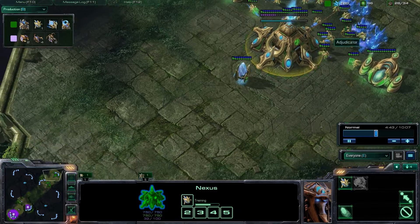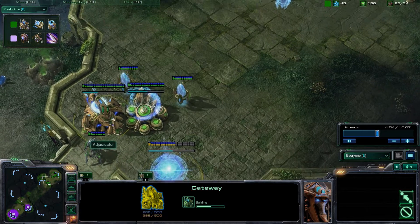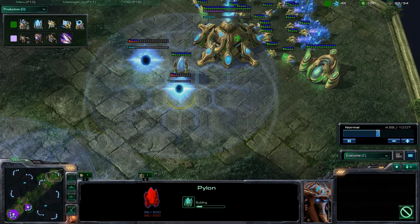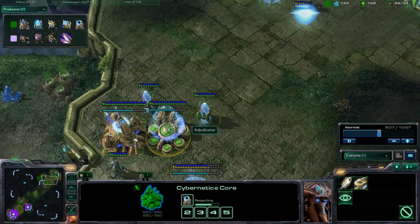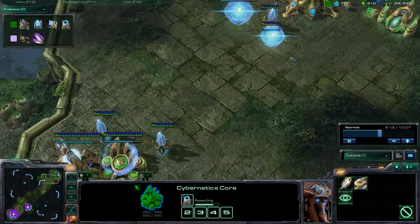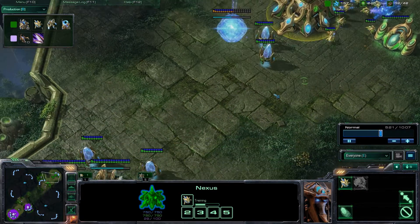Still making probes and want to really manage this chronoboost. Now that I'm pulling resources I want to put my third gateway down - notice I have one, two, three - and I've got a sentry coming. You want to put another pylon because with chronoboost you're going to hit the supply cap very quickly. Right around now you want to be putting your fourth gateway down; I've queued up a third unit first and then I'm putting my fourth gateway down, still producing probes and doing everything standard.